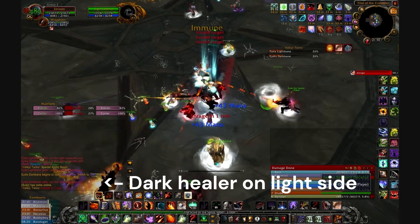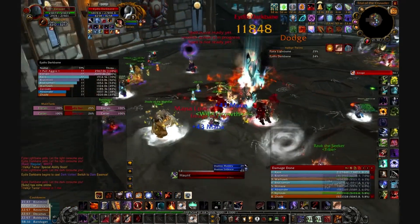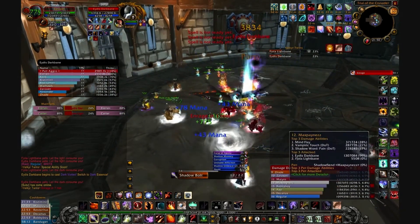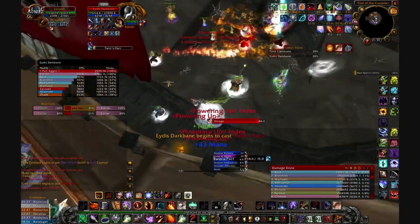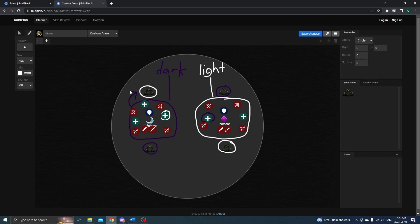If you have one or more healers of the opposite type on your side, they can absorb balls of the opposite color to help mitigate the chance those balls collide with players of the wrong type. When either Valkyr casts Dark or Light Vortex, all players of the opposite type must interact with the portal to swap their type so they don't take unnecessary AoE damage. For example, if the Light Valkyr casts Light Vortex, the dark group must interact with the light portal, wait for the Light Vortex channel to complete, then interact once more with the dark portal. The light group does nothing during this cast, since they're already immune.